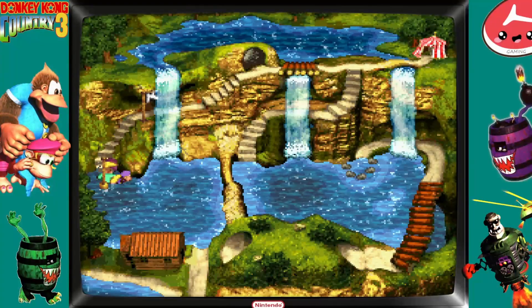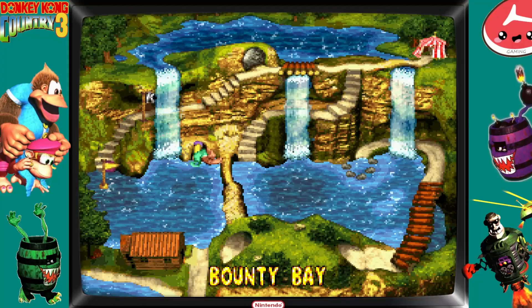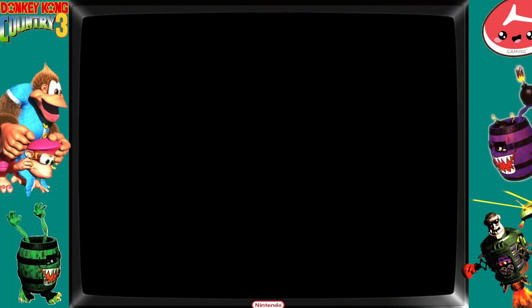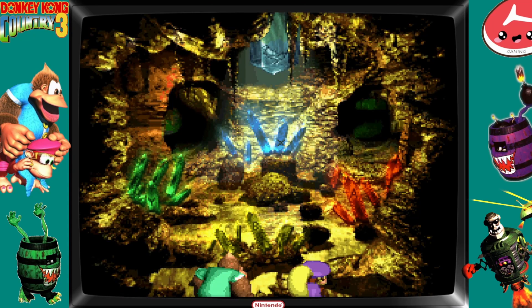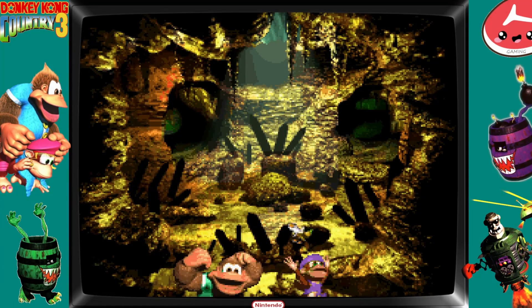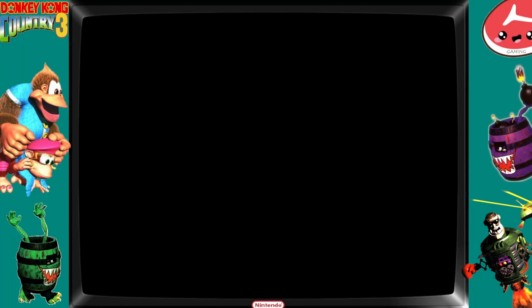There's a banana bird over here that I always forget, so I'm getting him now. Normally I'd go to the next level and get this later, but no — now. Focus. A, X, A, Y, A, B. Yay! Seriously, I need a pen and paper now. This is getting stupid.